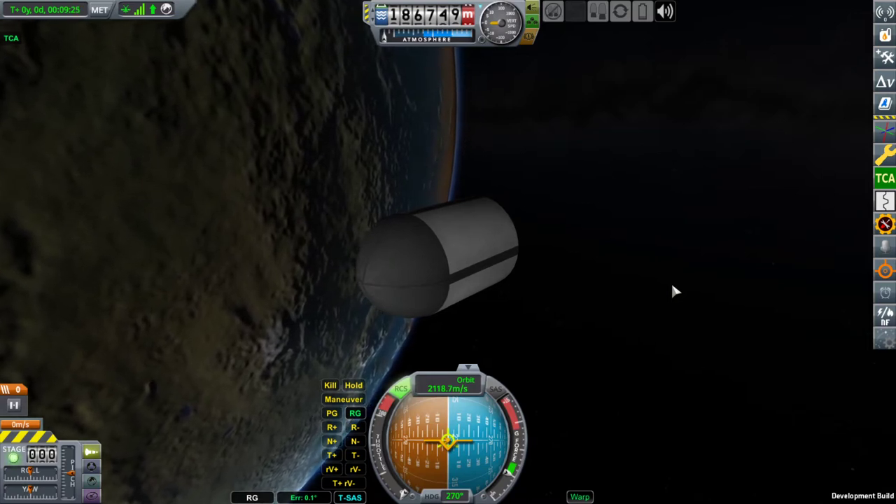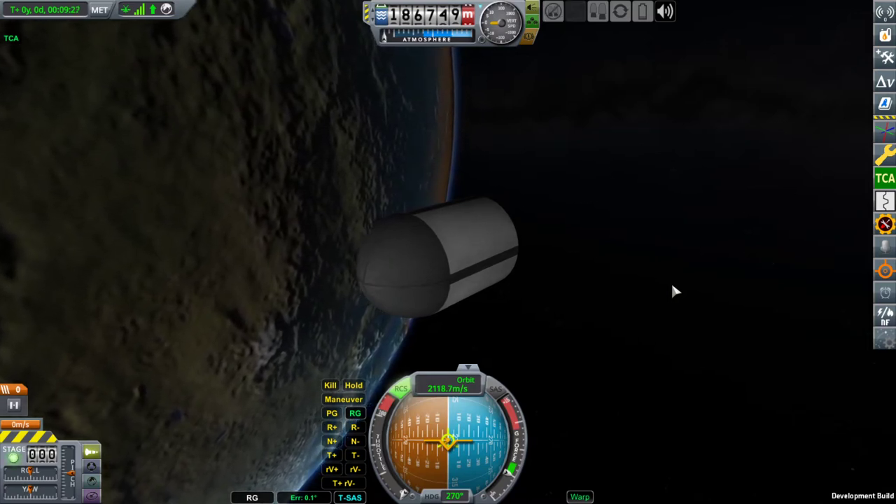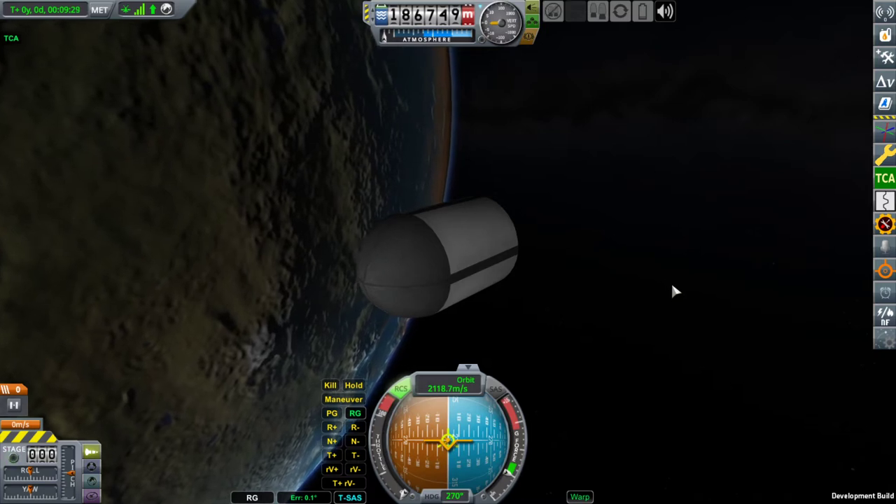We have two hangars of this type: the box fairing and this bullet-shaped aerodynamic fairing.